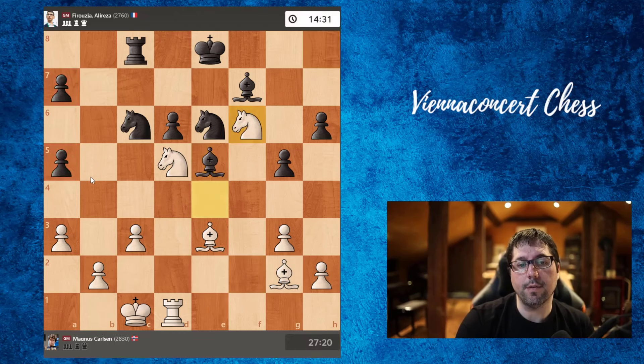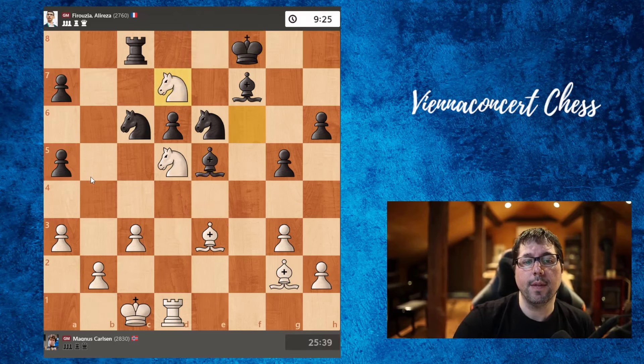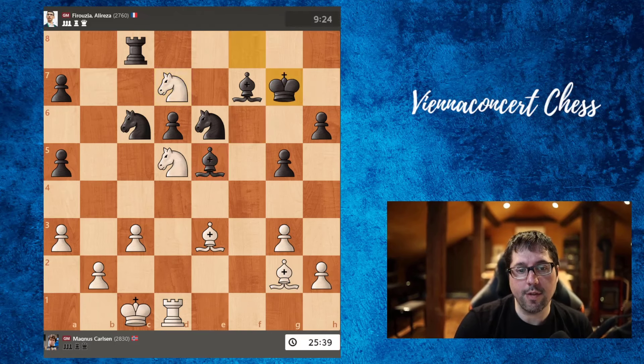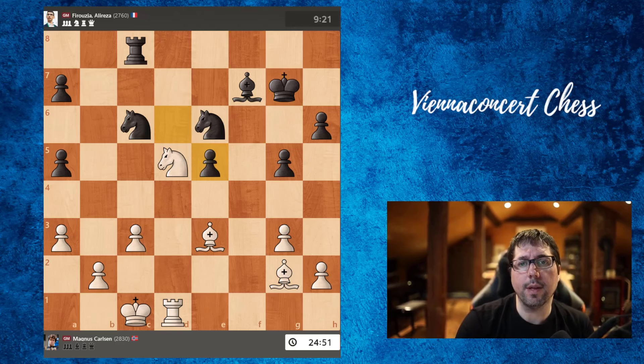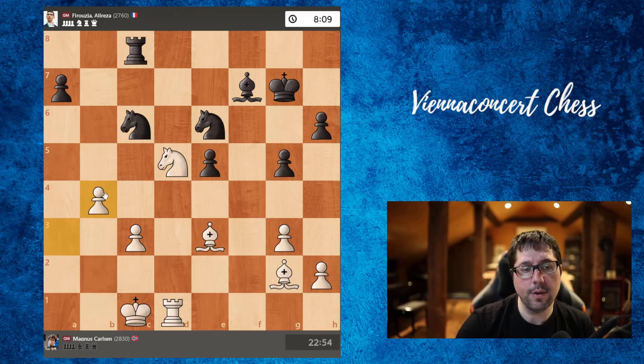Bishop e5 — now a very good move again by Carson: check. King f8. Carson goes for this bishop. King g7, takes, takes. And here Carson again played a really beautiful move: b4. Of course this undoubles black's pawns, but the idea is to push with potential b5. Also this pawn is hanging, and white is trying to create two passed pawns on b and c.